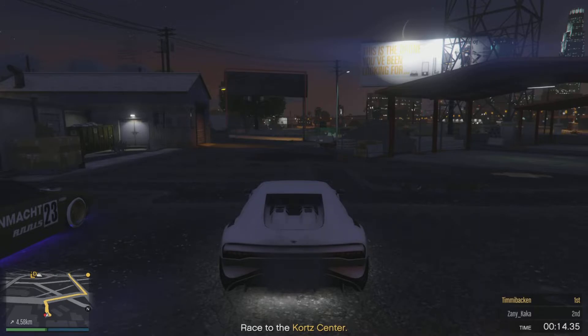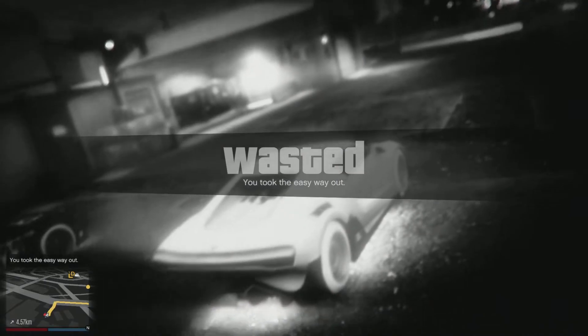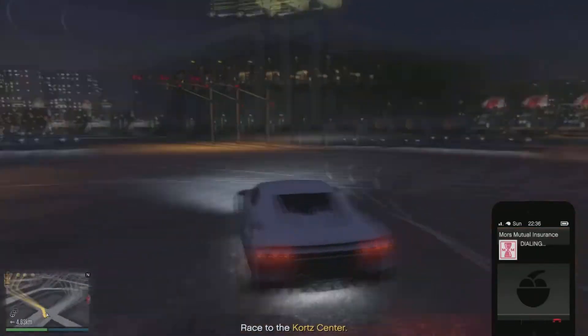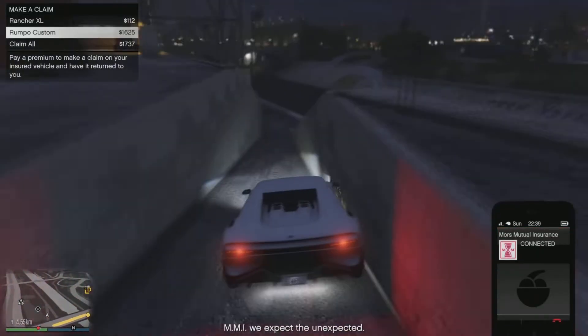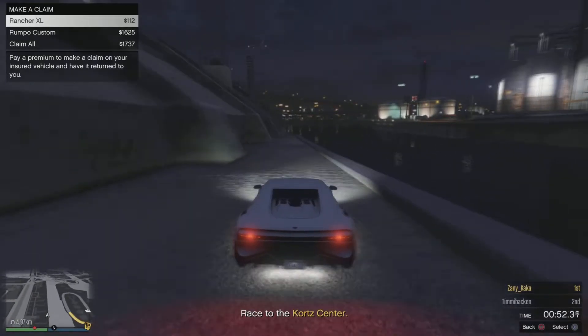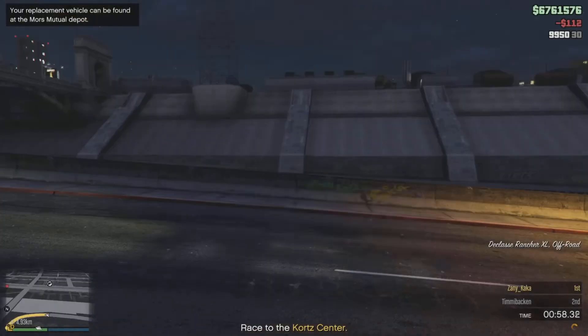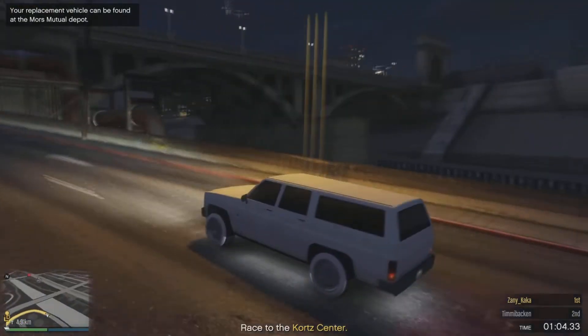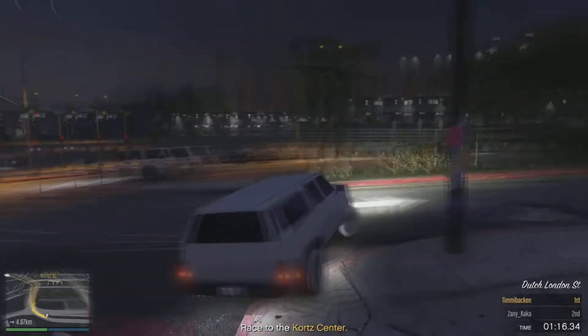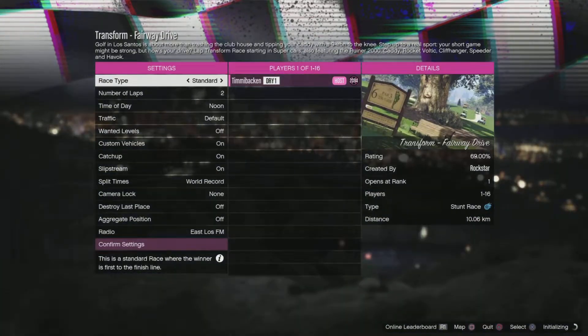You might not die every time, but if you do die it doesn't ruin the glitch. You just need a car that's exploded. Then you're going to call Mors Mutual Insurance, go down into the water, and when the screen turns gray you're going to click X on the car that you want to merge. When you spawn back up you're going to have the car, and then you can do the sprint race, complete it, or you can join a job.